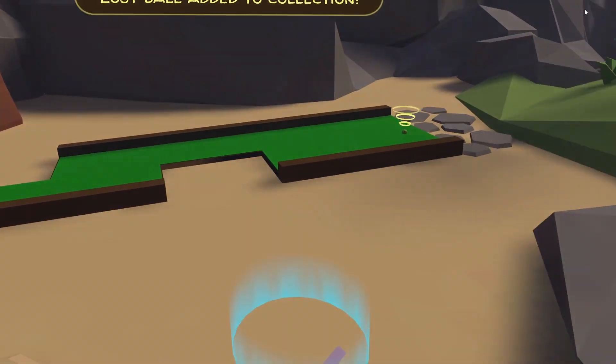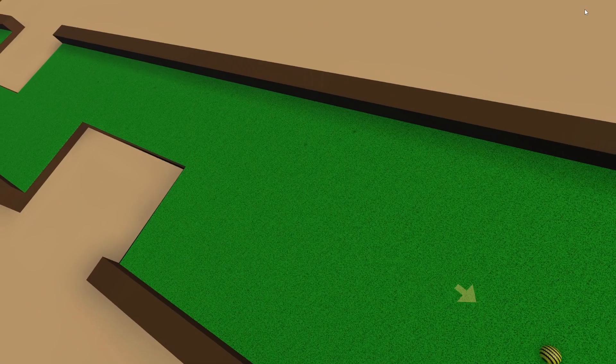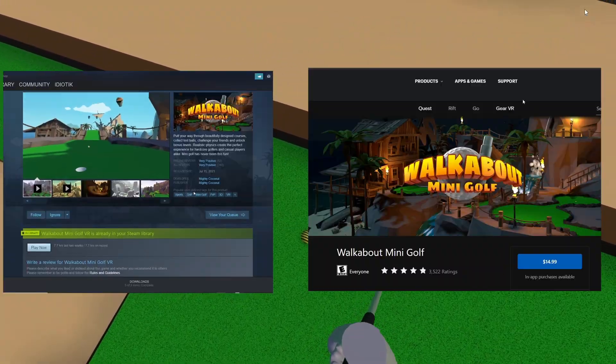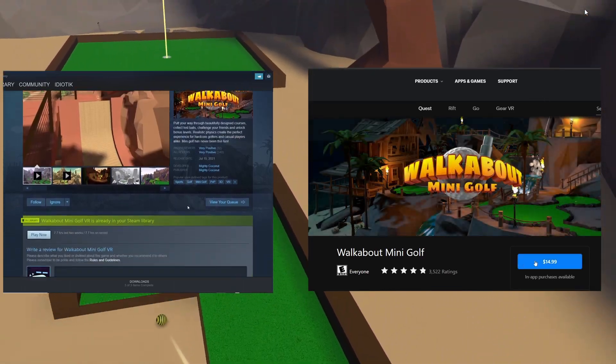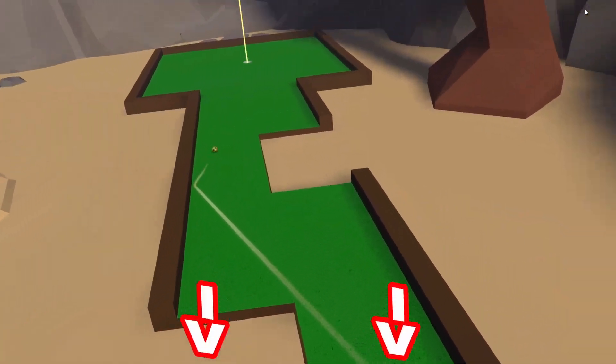Anyway, I got into a game with a person called Michael. He was straight up chilling. He was teaching me stuff left and right, and was showing me where all the lost balls are. If you're interested in the game, you can check it out at the Oculus and Steam store, and I'll also put a link in the description.